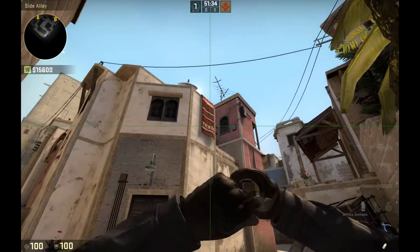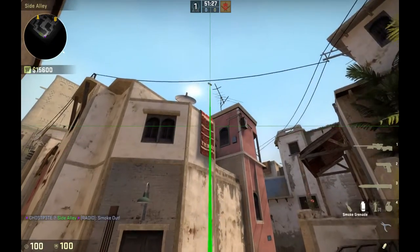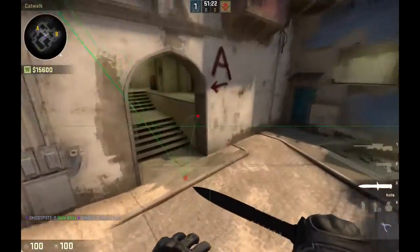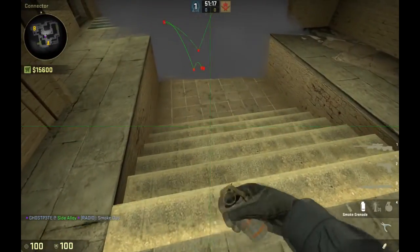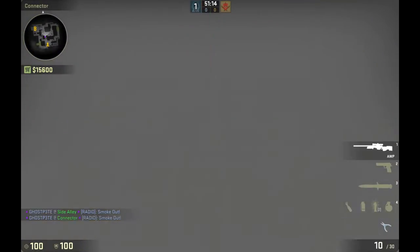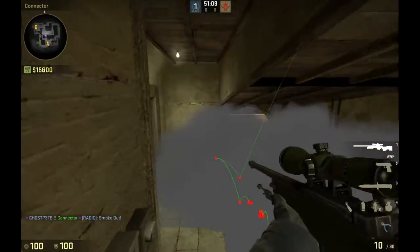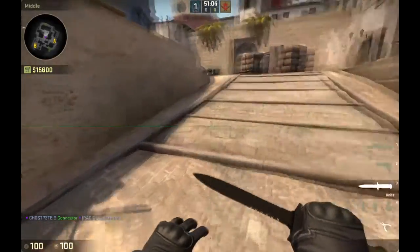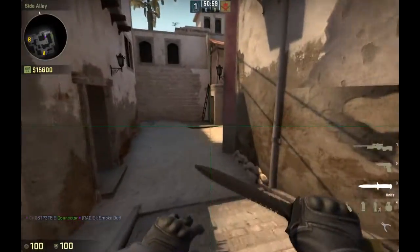There's a basic smoke for connector — it's a jump throw — but it lands on the first step, so it's really useless. I don't know any that land on the higher step. Practically all the smokes you throw into connector won't work, because even if you land one all the way to the top, you can still jump on this box to see over it, or go around it. That's because of the smoke update they did a while back.